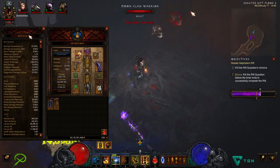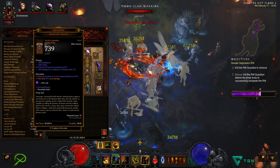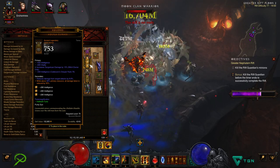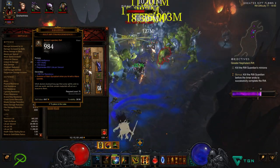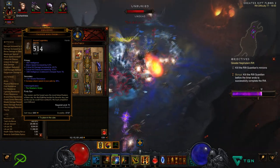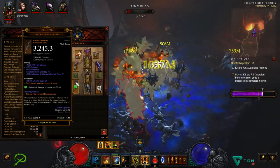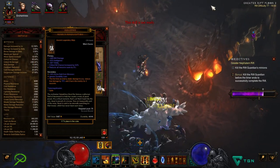Let's take a quick look at the ideal stats — keep in mind this may change as the patch is new and we're still experimenting. On your helm: intelligence, vitality, and crit chance. Shoulders: intelligence, vitality, Gargantuan damage, and either area damage or armor. Chest: intelligence, vitality, Gargantuan damage, with 3 gem slots. Legs: intelligence, vitality, armor, and 2 gem slots. Waist: intelligence, vitality, armor, and the 4th slot is optional. Boots: intelligence, vitality, armor, and resistances. Gloves: a trifecta of crit chance, crit damage, and attack speed. Bracers: cold damage, intellect, and vitality. Weapon: ideally a high damage roll, a 10% damage roll, and attack speed — if you have to choose, prioritize attack speed for reasons I'll explain shortly.